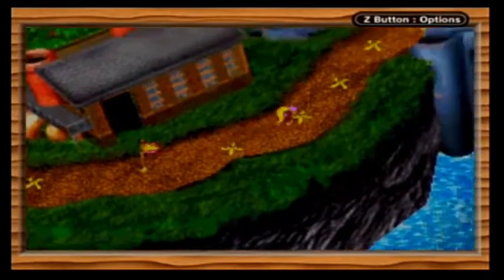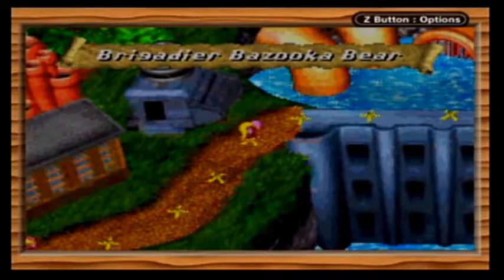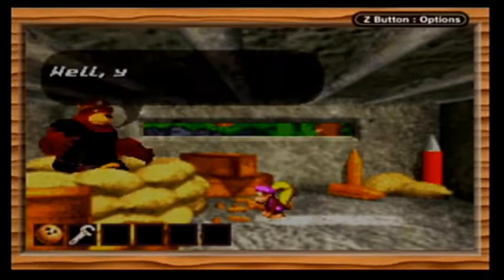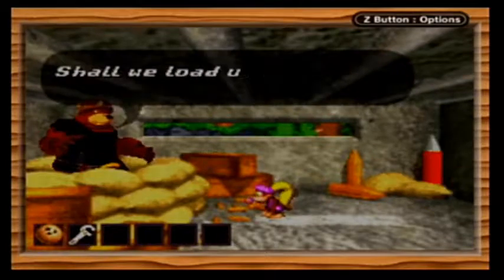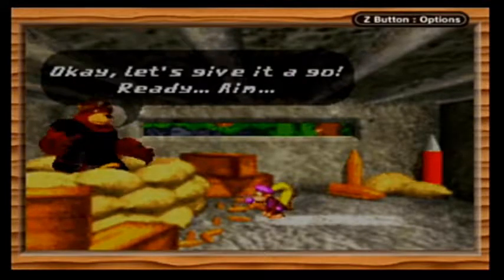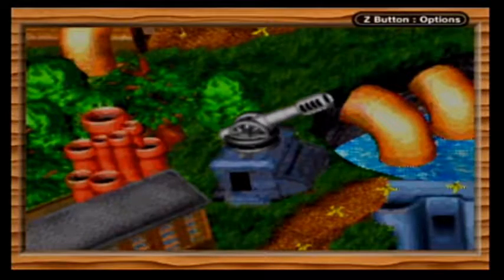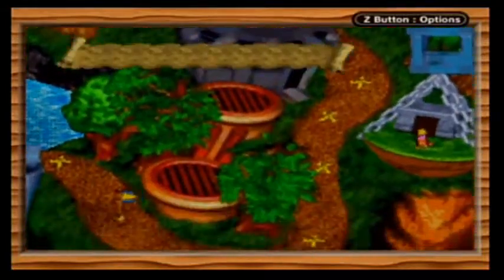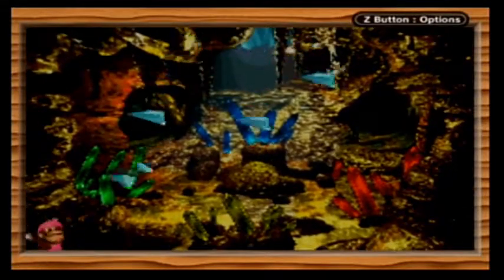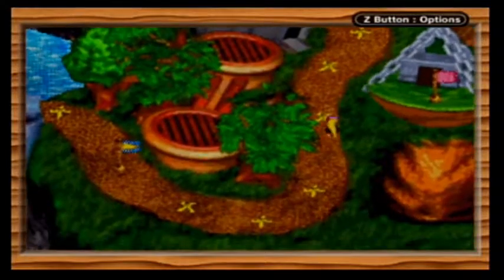Now we're going back to Mekanos, because we can go to Brigadier Bazooka Bear — we have ammo now. What have you got there, Dixie? A heavy ball? Well, you never know, it might just work. Shall we load up Big Bessie and see if she'll fire? Lock and load, sir! Let's give it a go — ready? Aim! And he shoots us instead, and we get flown to the Sky High Secret. Another Banana Bird — we got 13. I think there are 20 in all.